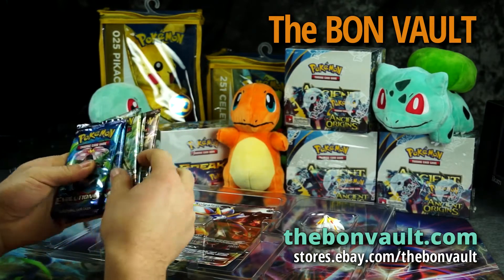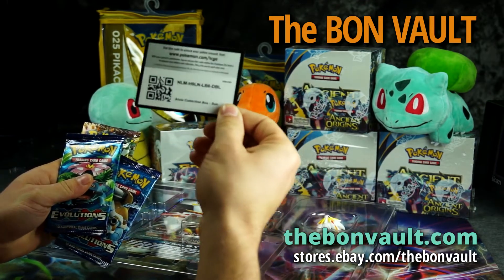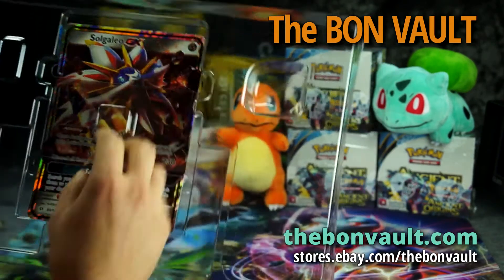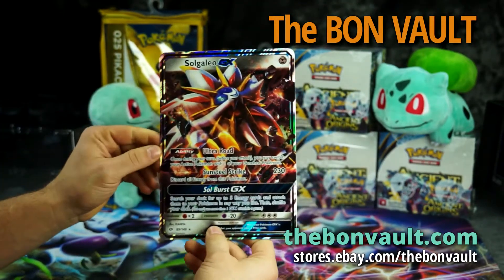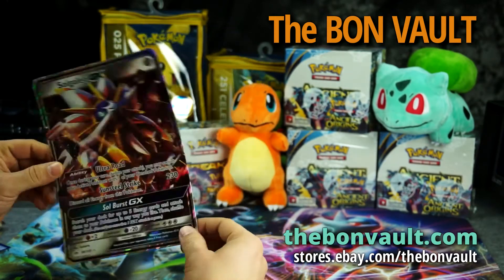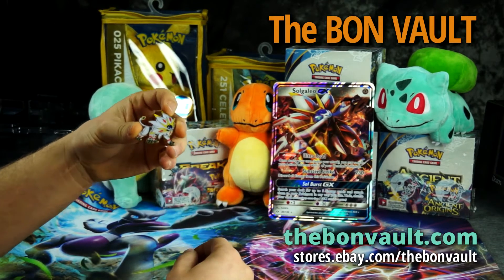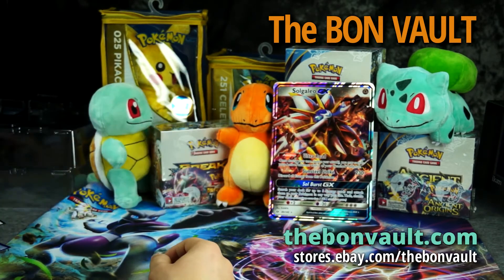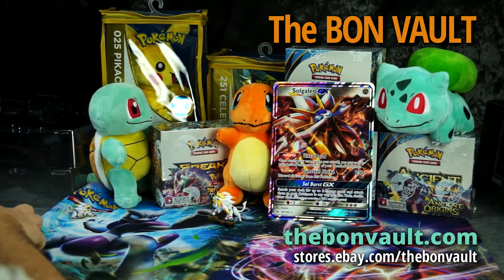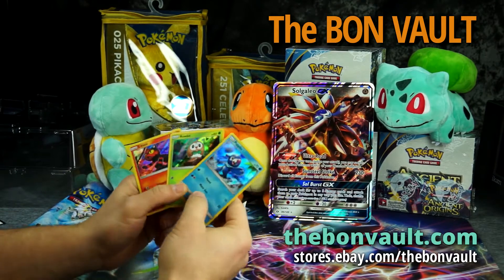Got one booster code — forgot about that. Here's the code for the Alola collection box sun. Got the jumbo card, Sogalio GX. We got this little pin, this little Sogalio. And of course the figure just stands up. And we got our three starter Pokemon for Sun and Moon, our three starter promo holos.